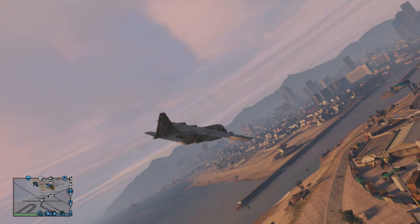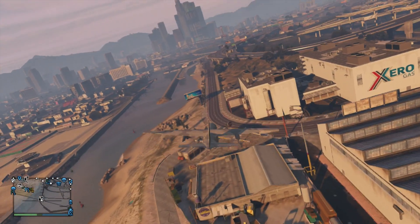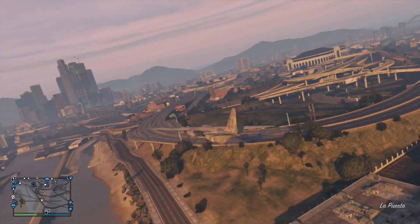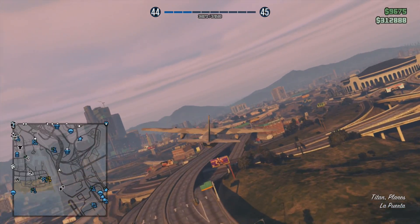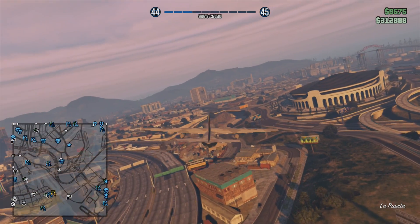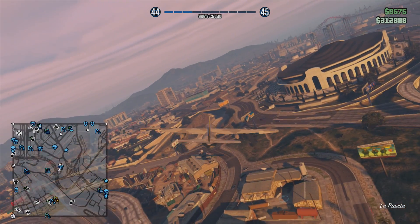Hopefully you guys know how to get the Titan now, or the cargo plane — whatever you want to call it. You can fit a car in the back, as I showed you. You can do this with friends, you can do it online, which I am right now with other people. I'll just show you the rest of this gameplay. Thank you guys for watching this video, and I will see you guys in the next one.